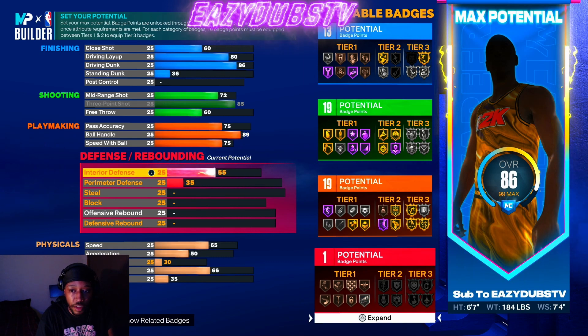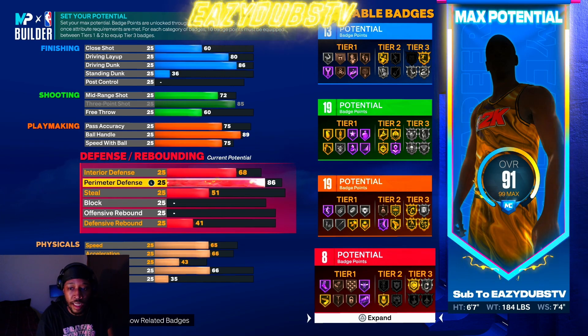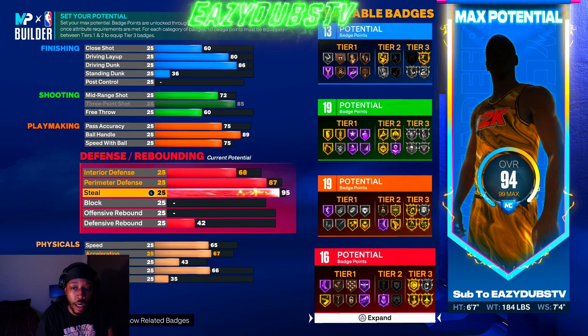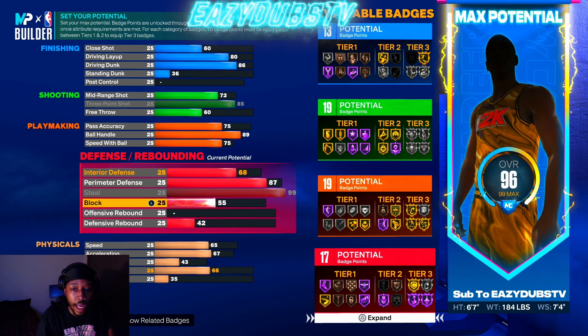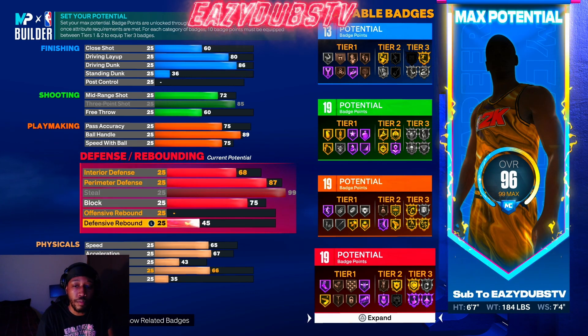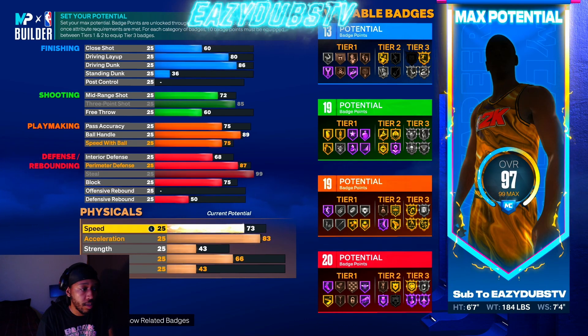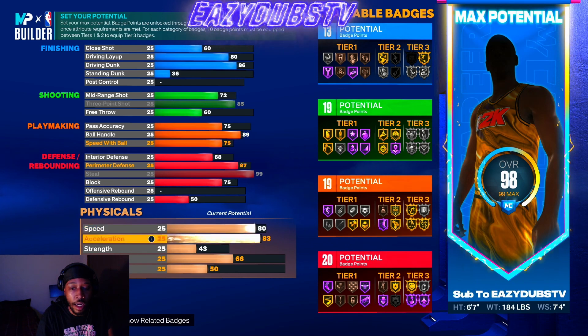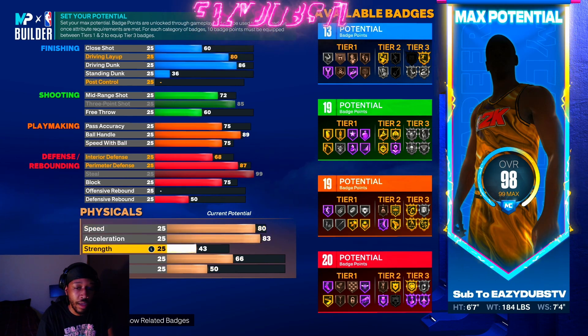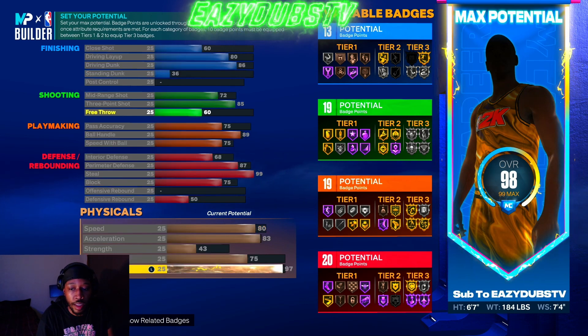Interior defense you're bringing up to 68, perimeter defense up to 87, steal up to 99, block up to 75, defensive rebound up to 50. Acceleration up to 83, speed up to 80, strength left at 43, vertical up to 75, and the rest goes into your stamina.